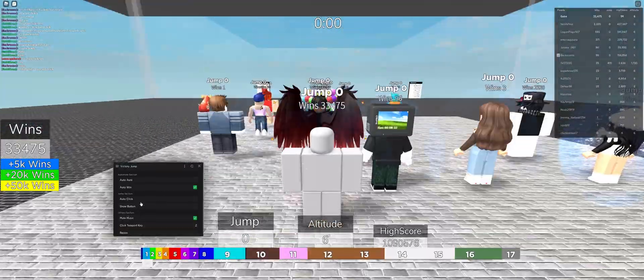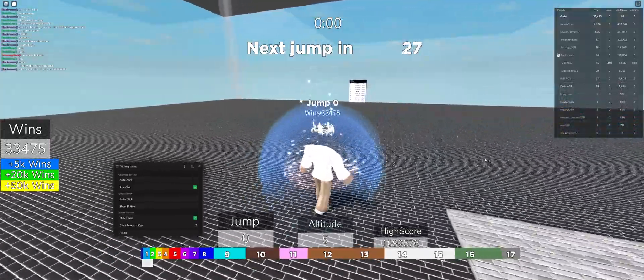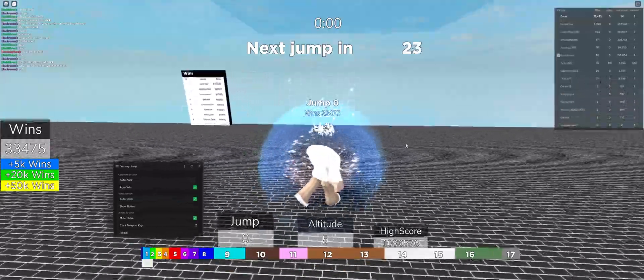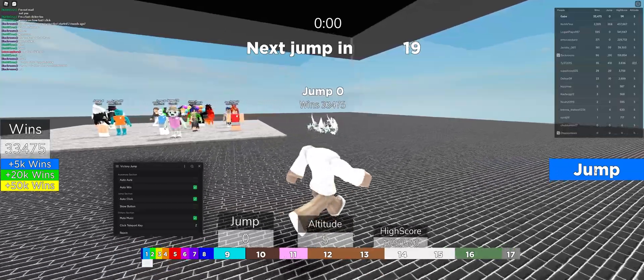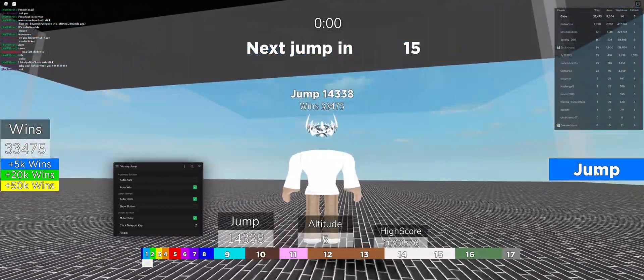We also have Auto Click, which is basically just used to auto click the jump button or the speed button, just like in Victory Race. If you turn this on, we're just going to wait until 20 seconds and then the jump button will appear. If I put my mouse here, it's automatically going to farm jumps — as you can see, my jumps are just skyrocketing up.